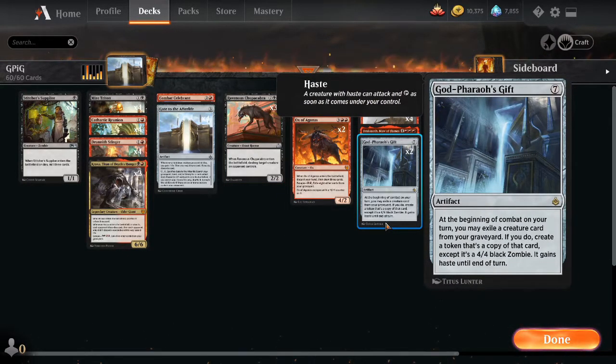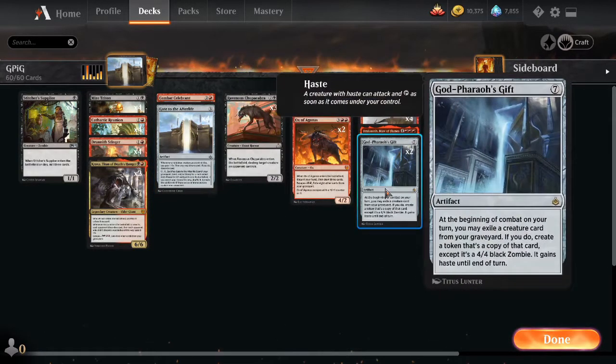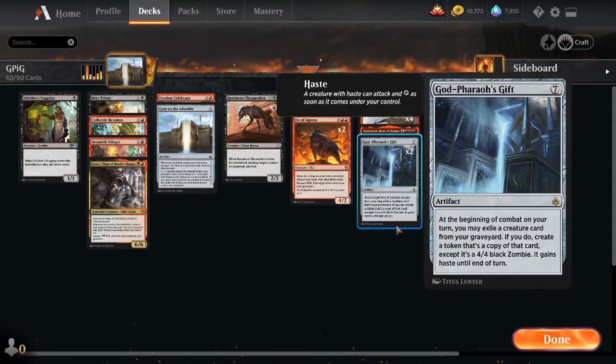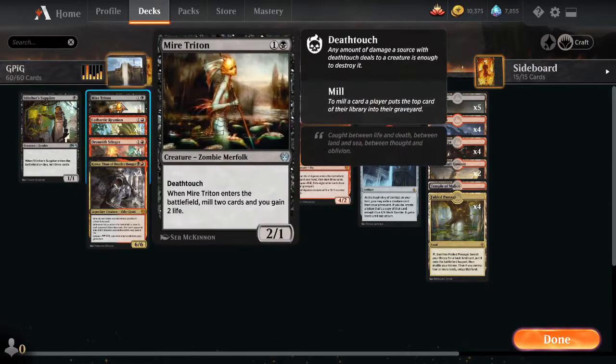The really awesome thing about God-Pharaoh's Gift as a budget option is we don't need to run four copies of this rare, because we have Gate to the Afterlife. It's a three mana artifact — whenever a non-token creature we control dies, we gain one life, draw a card, and discard a card. With six or more creatures in our graveyard we can pay two mana, tap and sacrifice it to tutor God-Pharaoh's Gift out of our deck, hand, or graveyard. We only need two copies of this rare to build a whole deck around it.